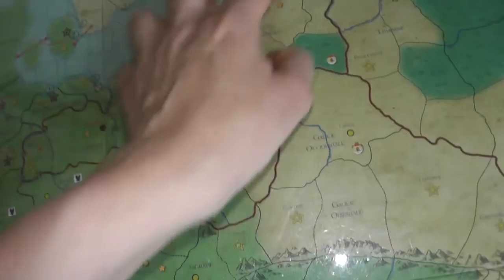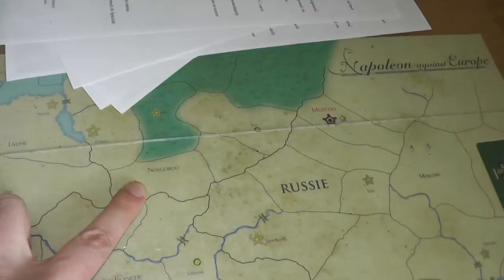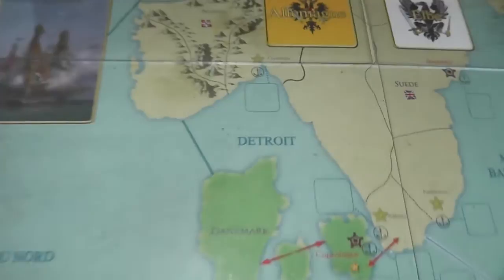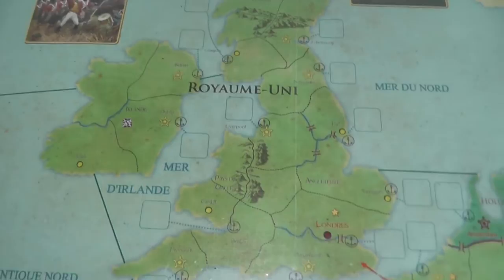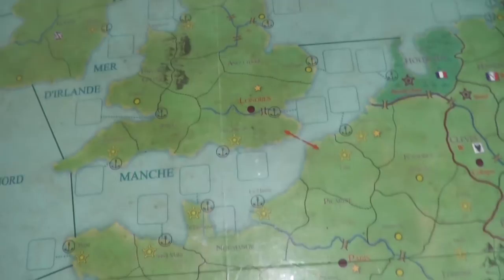Here we have Russia of course, Ukraine over here, Moscow, Novgorod, up here parts of Finland, St. Petersburg, Sweden, Norway. The first time I saw this I was like, what? But of course it's not Detroit. Royaume-Uni — the United Kingdom, Ireland, Dublin. Of course Galway is not on the map but it's around here, Belfast up here. Bretagne down here, Brest — really nice place to visit.